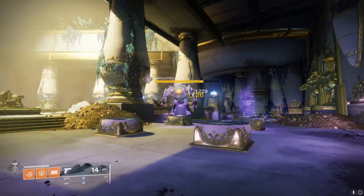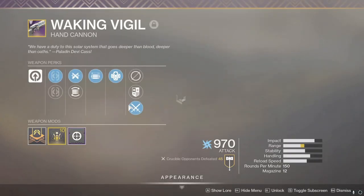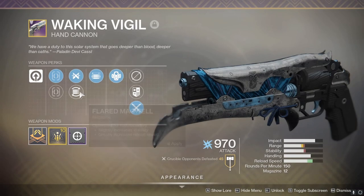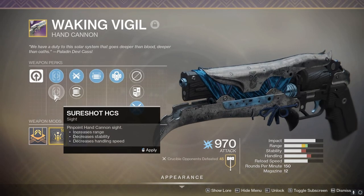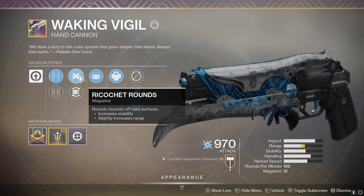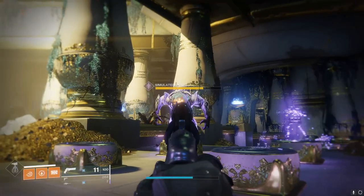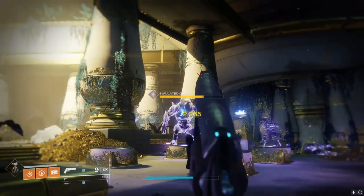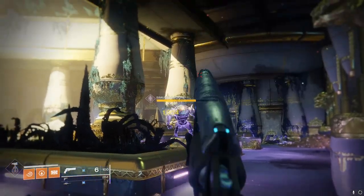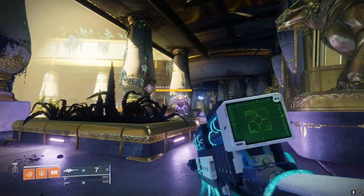And we have my Waking Vigil, which does have Opening Shot on it. I have a hand cannon that's a 150 RPM that has more range than this. Ricochet Rounds, Opening Shot, Range Masterwork — it's a pretty damn good Waking Vigil. And its max damage is 2065. We're going to keep backing up, keep doing 2065, until we get to its maximum range.